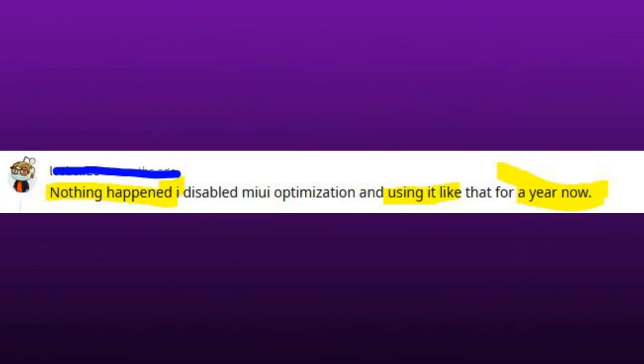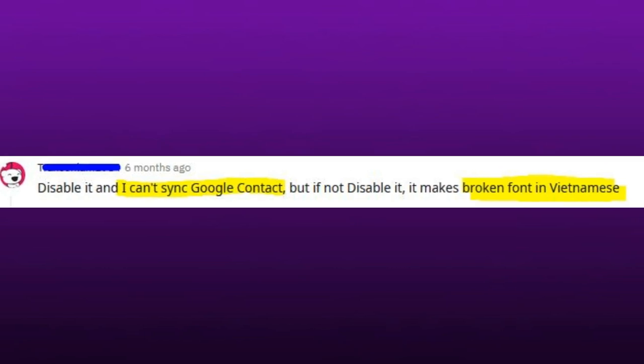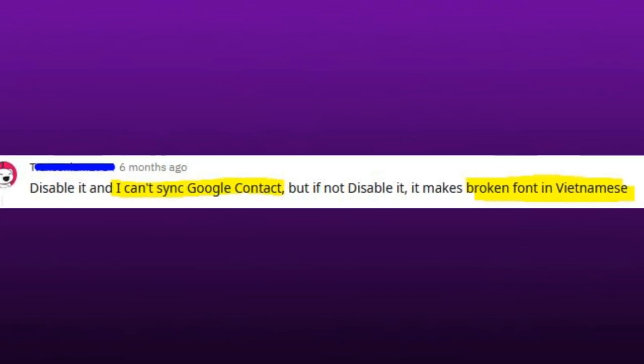Nothing happened — I disabled MIUI optimization and have been using it like that for a year now. I lost the ability to boost volume during calls. If you disable it, you can't sync Google Contacts, but if you don't disable it, it makes broken font in Vietnamese.